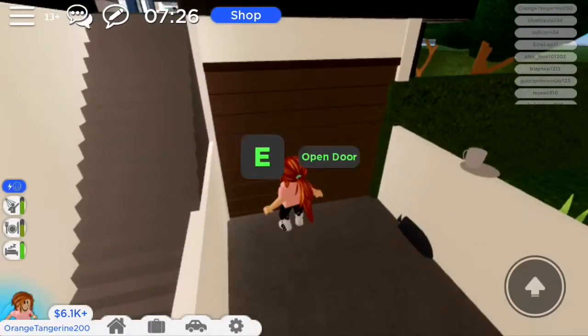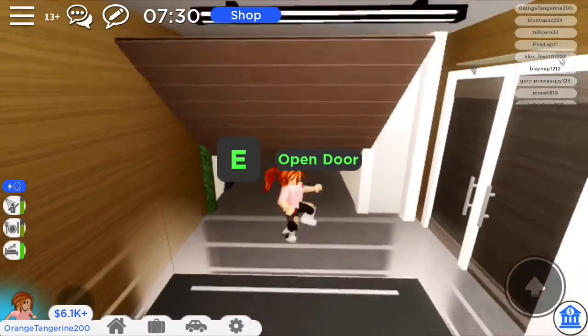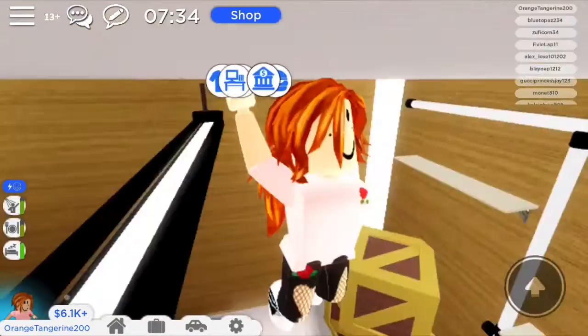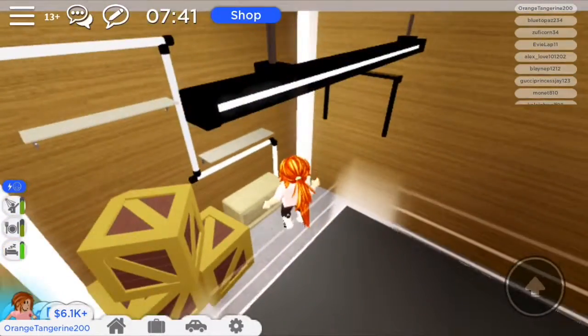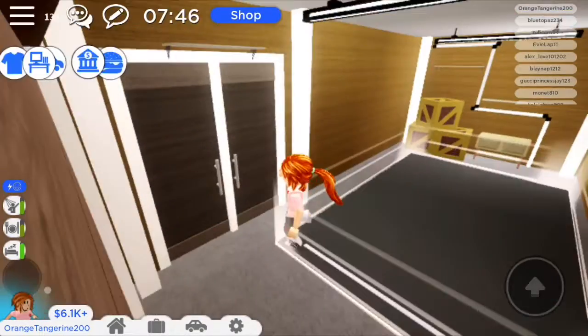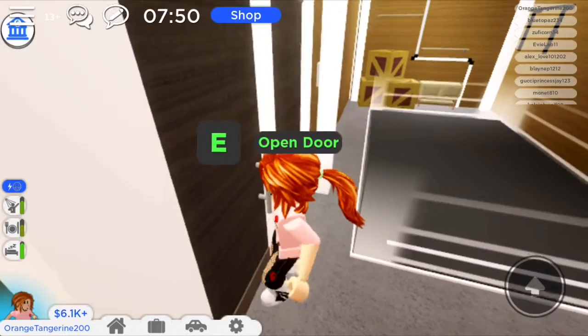We're going to start in my garage, and in my garage I obviously have a car spawner because it's a basic thing you need. I also have a light switch here, some pillars, some boxes, storage and stuff, and lighting back here as well. I like this garage — it's very modern and I love it a lot.